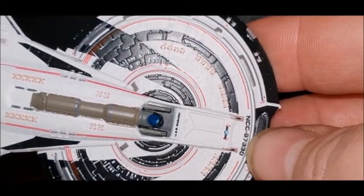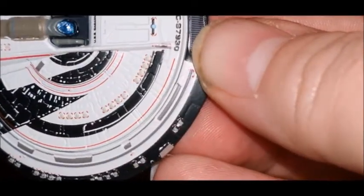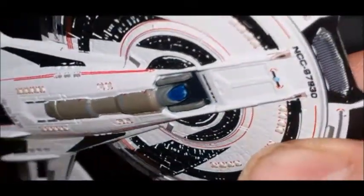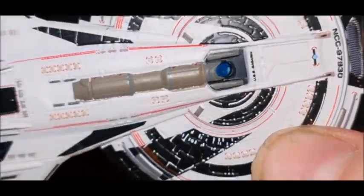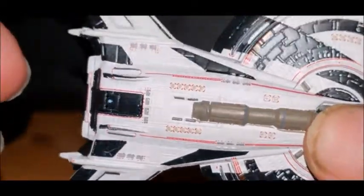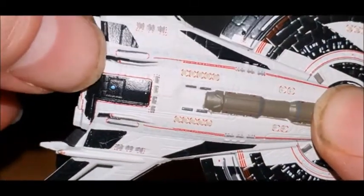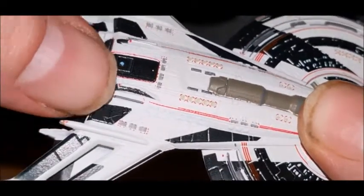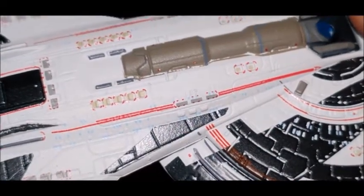Looking at the bottom section - NCC-97930 - and then what I'm guessing is the deflector dish at the front. Actually no, the deflector dish is right there. It's got some really nice detail, especially in the main hull. The phaser banks - the little semi-circle things - are really out of alignment in places, and the windows on the bottom are also out of alignment.